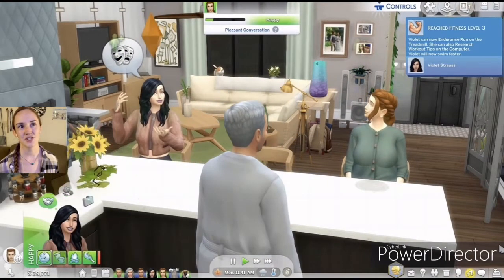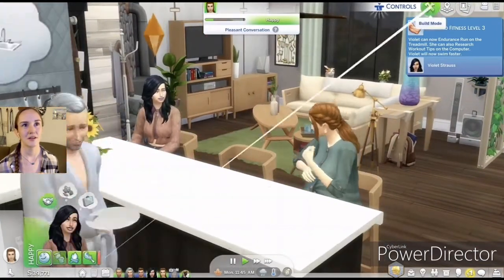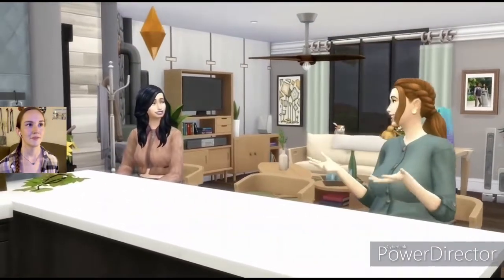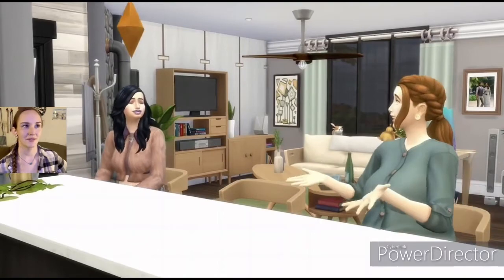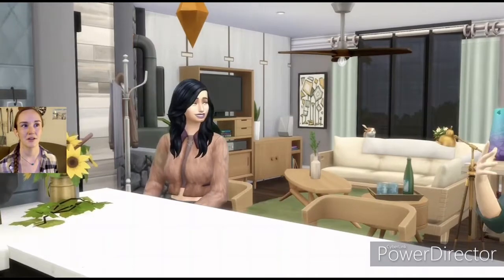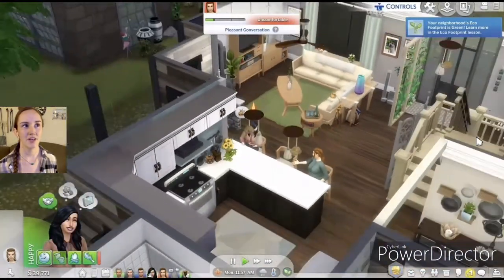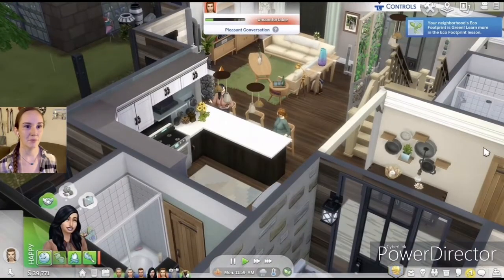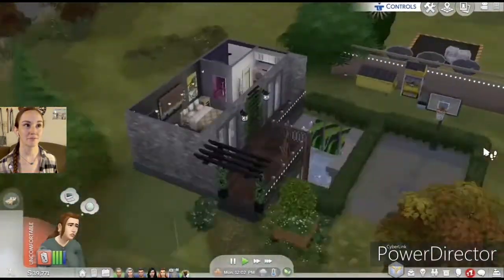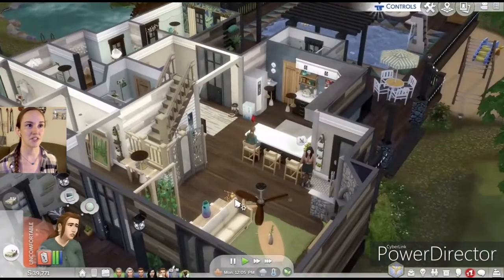Did she level up her fitness just by talking about fitness? Yes, keep talking girls — I think Violet rocks that two-tone lipstick. Our eco footprint is green again; I don't know what made it go not green. What I'm thinking is Nara is probably going to start staying in the main house.